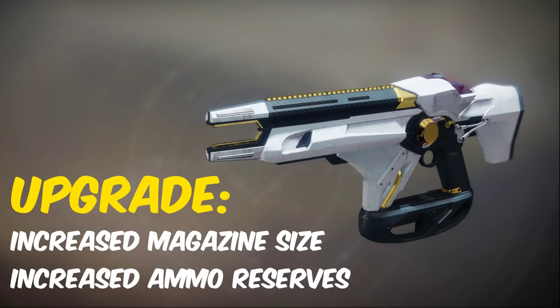The Telesto catalyst requires you to go into the Eater of Worlds raid on prestige, and this will drop from any encounter. This can be done solo if you don't have a team and I'll link a video on how to do it in the description. Once upgraded, it increases the magazine size to 7, up from 4, and you'll be able to carry a little bit more ammo in your total reserves.